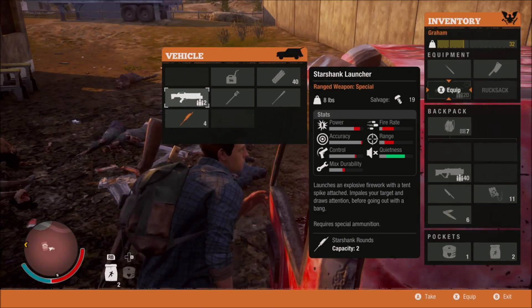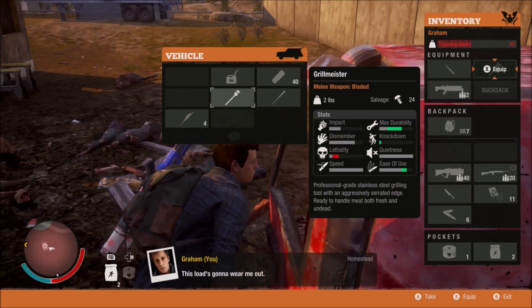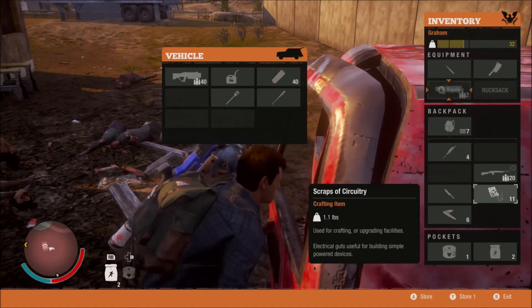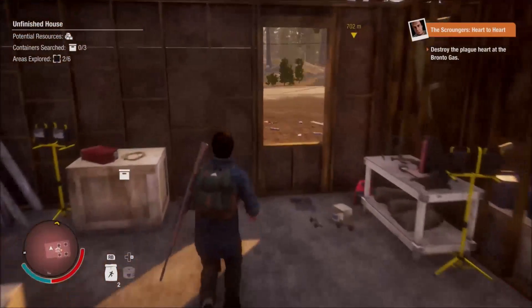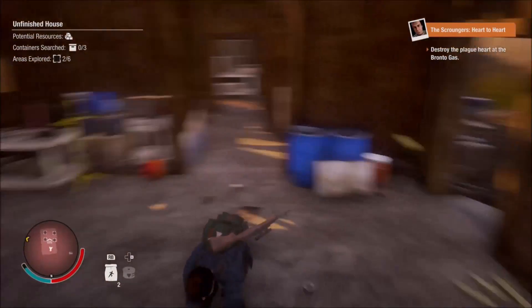I'm gonna equip this new weapon now. I'm just reading what it does — so you shoot it and it'll just blow up after a certain detonation time. That I like, that sounds cool. Oh jeez, that zombie came out of nowhere.